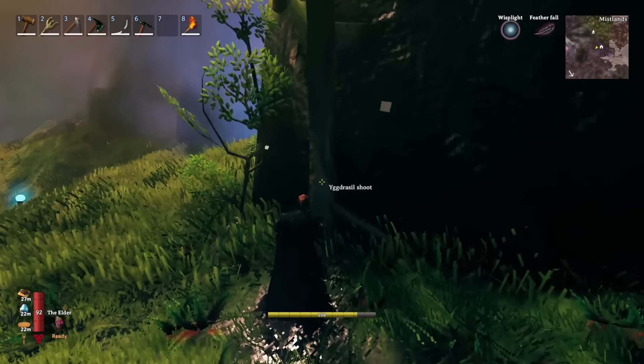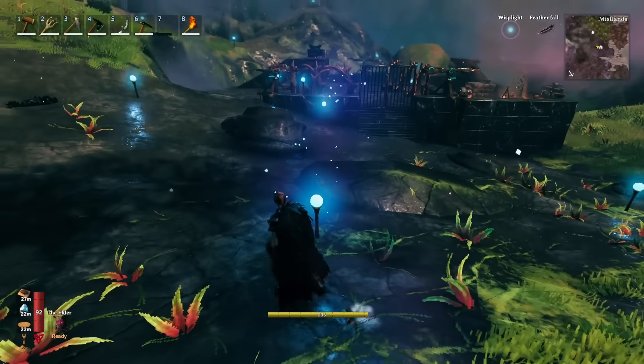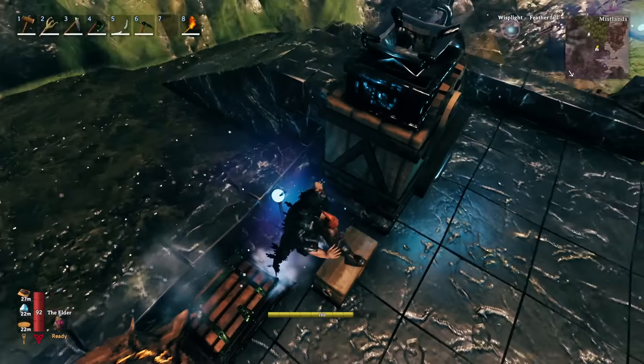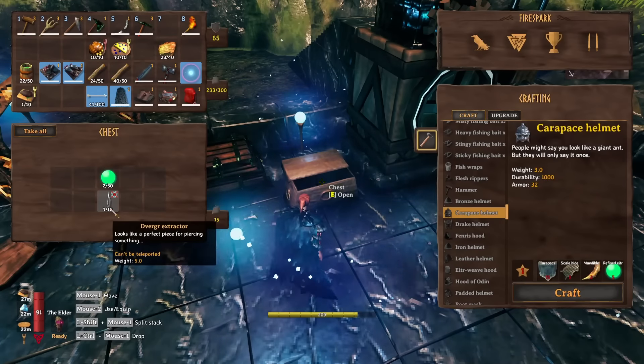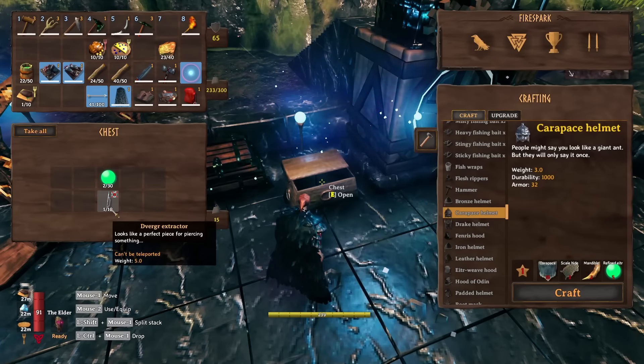Basically all of the trees over here — you just harvest the trees in the Mistlands and you will get that wood. The key item you're going to need is the extractor, which you can see right here, and there is a very specific place to get that because you cannot make them.